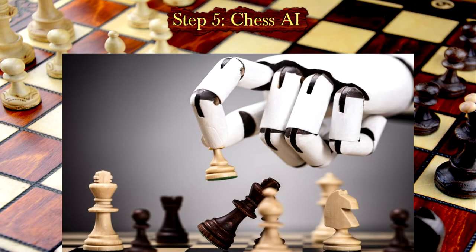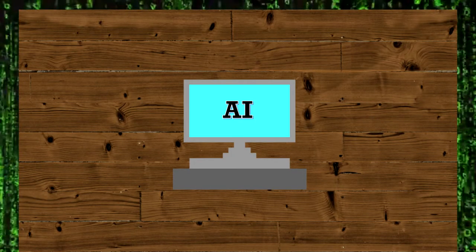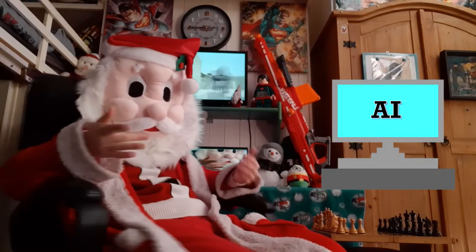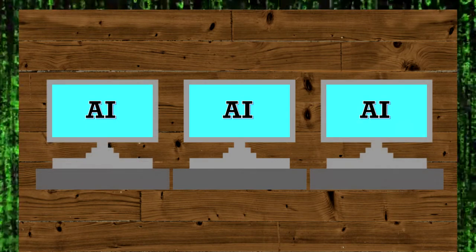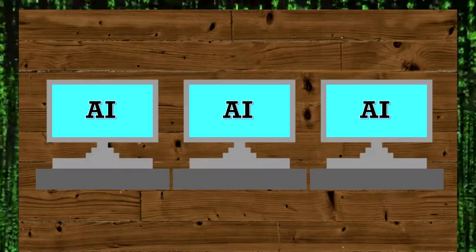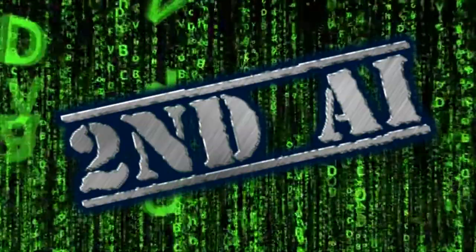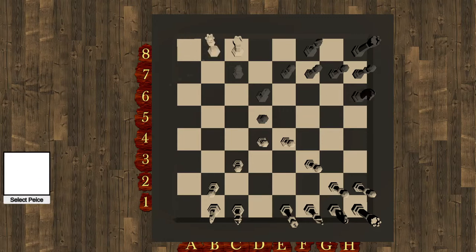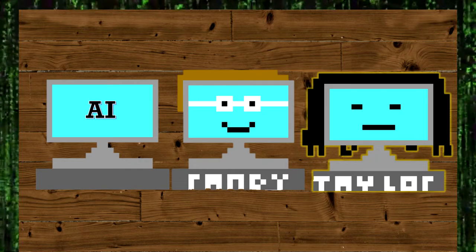But now onto the fun stuff. Step 5: AI. After much thought, I'm going to add more than one AI — a system which allows it to load different AI, so I can add new chess artificial intelligence if I can think of any. For now I'm just going to add three. First AI: Randy. Like the name suggests, he will just move randomly. He's very easy to beat. Second AI: Taylor — my attempt at recreating the first chess AI I made, nicknamed Taylor after a friend who likes chess. This AI is alright. It can give you a good game, but once you know how it works, it's quite easy to beat.